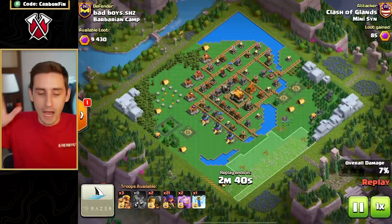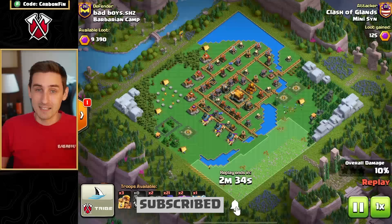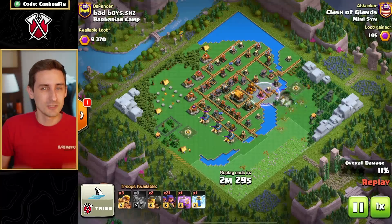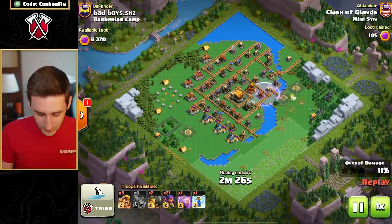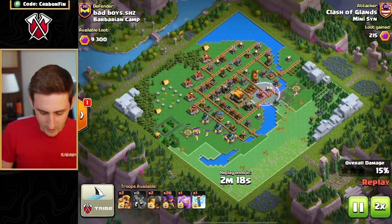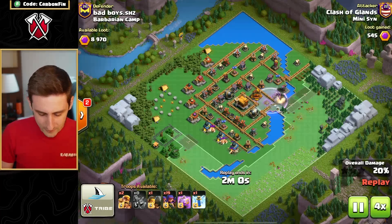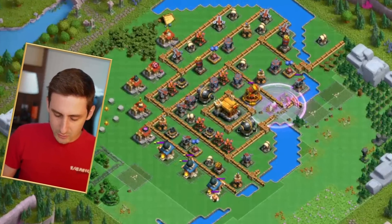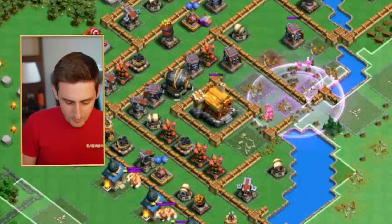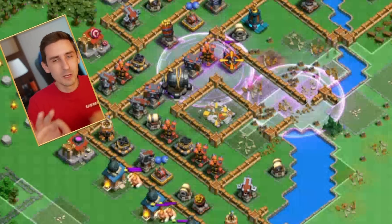I'm just learning on the fly as well. Make sure to hit the like button and subscribe down below — I don't make too many clan capital videos but I definitely wanted to bring something to teach you guys what to do to try to mimic Synthi. You can notice how he's dropping the troops on the outside, moving his way around, with some more barbarians to the right side and some to the left.